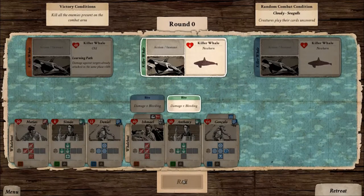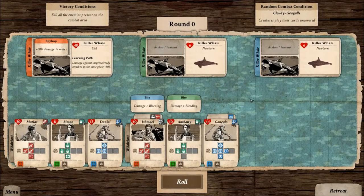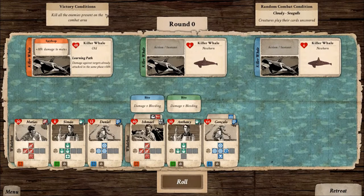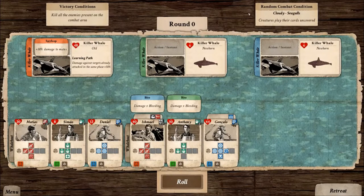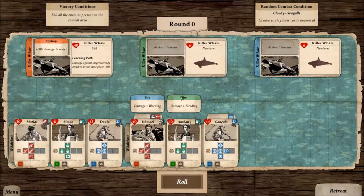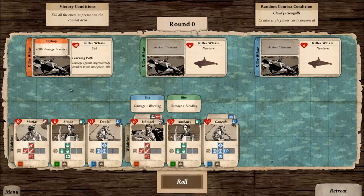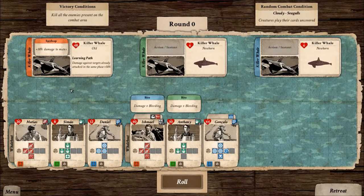This is the combat screen. Now let's start analyzing all the elements in play. First of all there is a victory condition — while hunting you just have to kill all the enemies. Then there is a random condition in play according to the weather; at the beginning of each round the random condition changes. In this first round there are seagulls, which are pretty good for us because the creatures have to play their cards uncovered. We are facing a family of killer whales: there is an old one and two newborns.